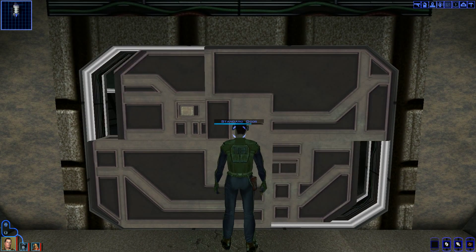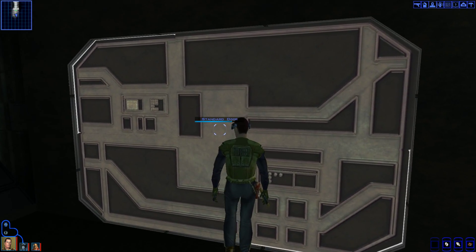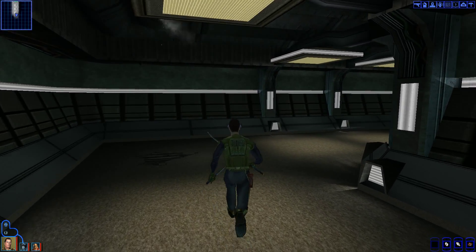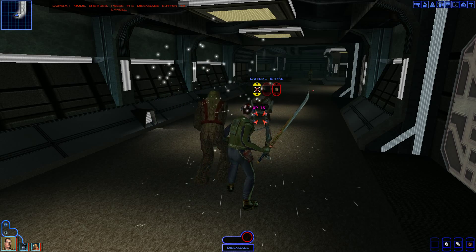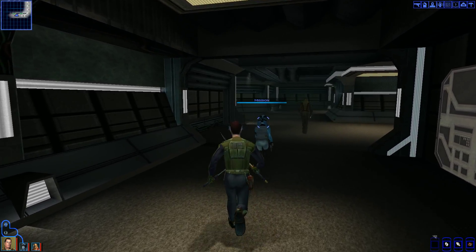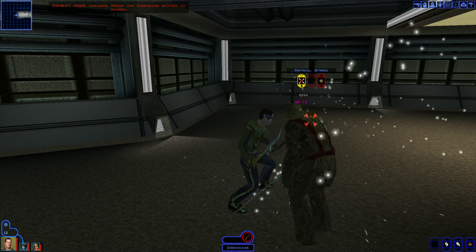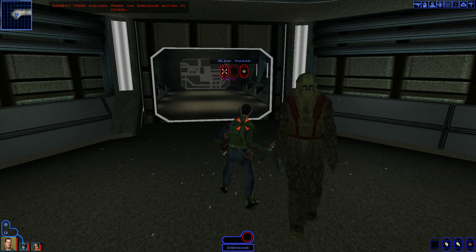We're going to bust through all of this. There's a Vulkar patrol droid down there, and another patrol droid right there, so we're going to run straight through this one. I was hoping I could maybe surprise this guy. They are going to run off and completely aggro onto that Vulkar all the way down there. Looks like he put a shield up, so that can be a bit of a problem, but I'm going to have everyone focus on this guy at once to knock him out quickly.